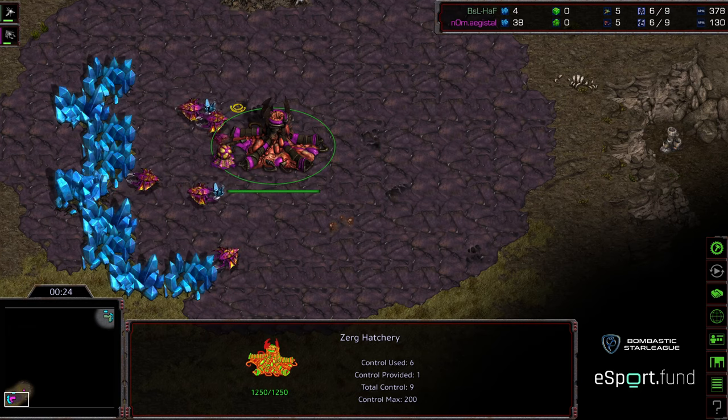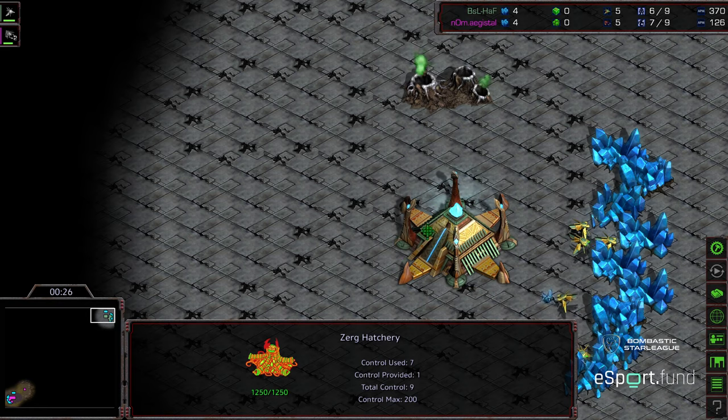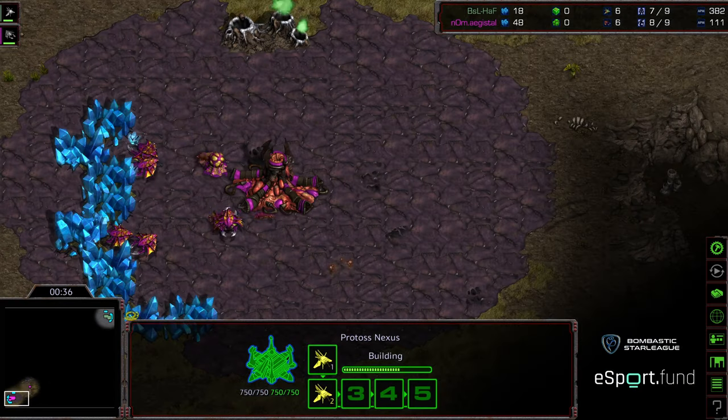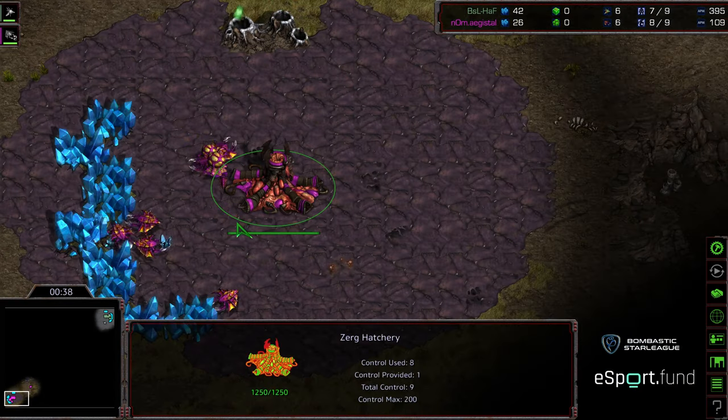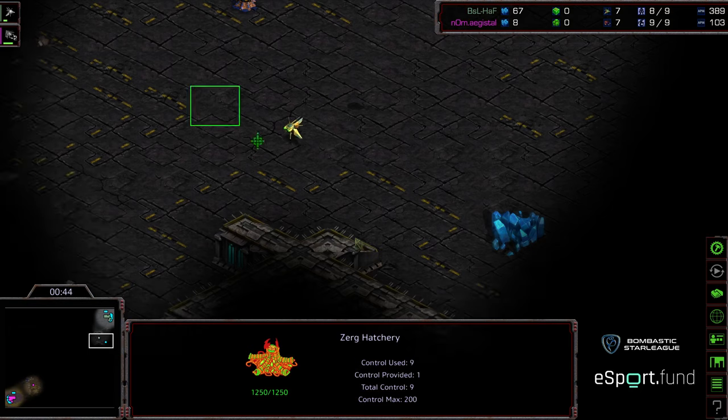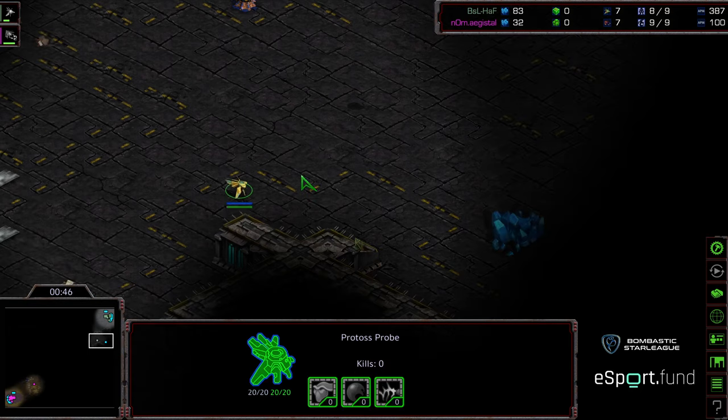I'll be honest, I feel like between the two I'm going to give the edge to Hoff. I'm wondering if he's going to opt to open for that early Zealot pressure. It seems like when he's opened with the Nexus or the Forge Nexus, that has not been the superior build order for him, and he's had a little bit of trouble adjusting his build orders from there — maybe being a little bit out of practice, maybe not being in the era of the two-hatch, three-hatch sort of play.